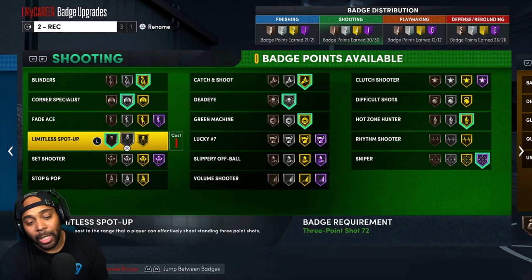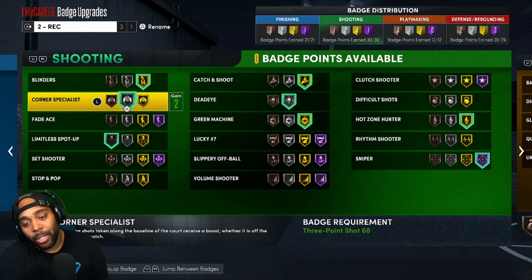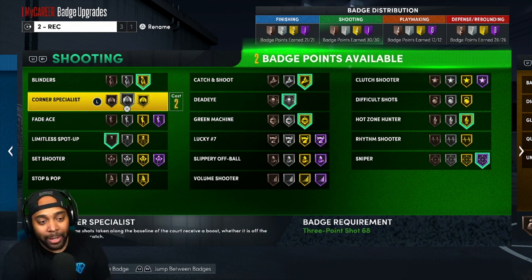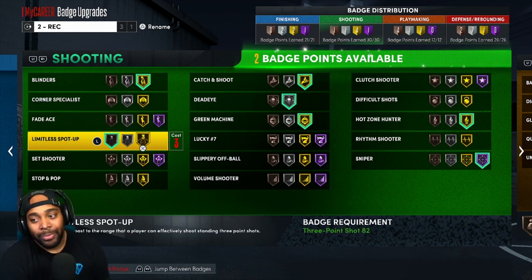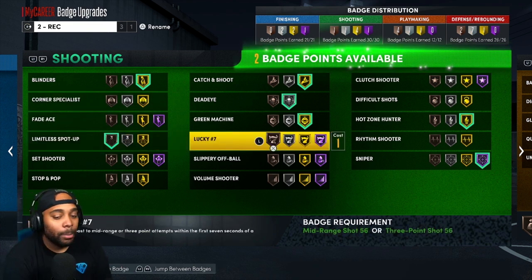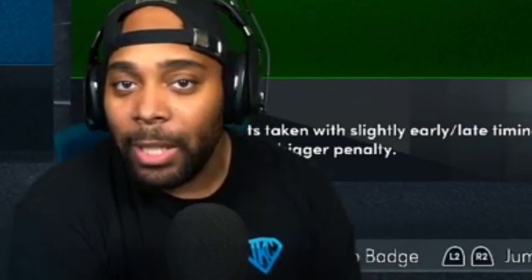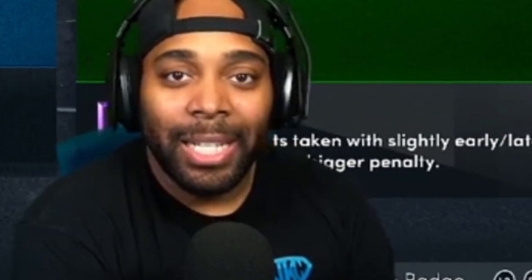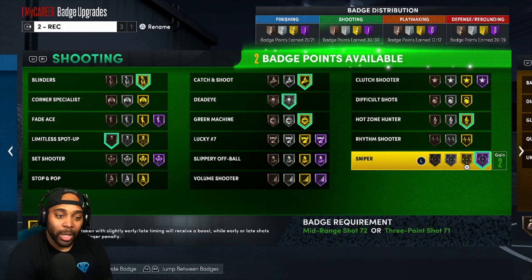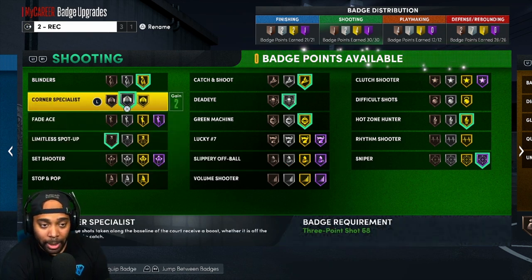If I go over to Shooting, it's going to take one more badge point to get Limitless Spot Up on Silver, and three points to get it on Gold. Yes, I could take off Corner Specialist, but even then I can't get Limitless Spot Up on Gold. And I'm going to leave Sniper the way it is until they patch it — the moment they patch it, I'll allocate elsewhere. So a badge point in Shooting really doesn't matter to be honest.